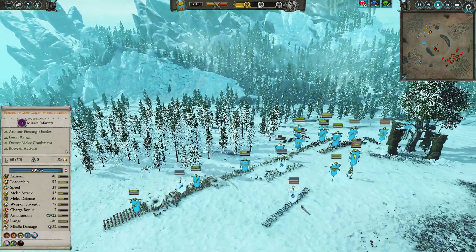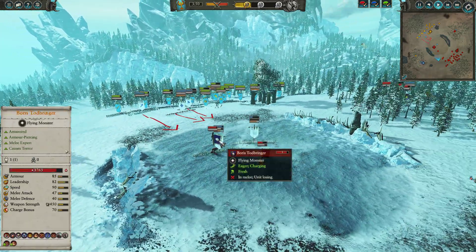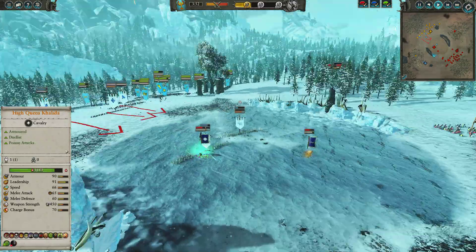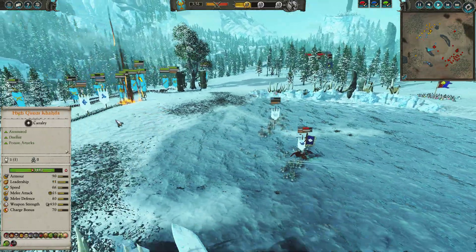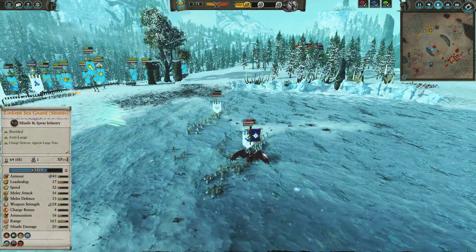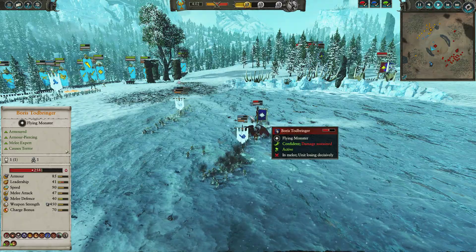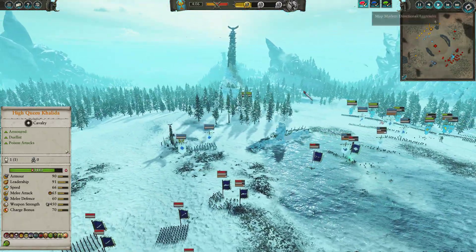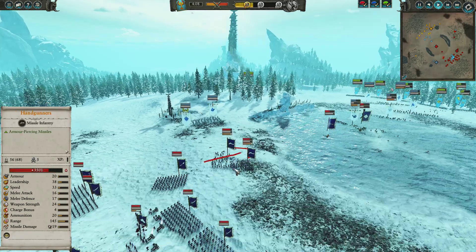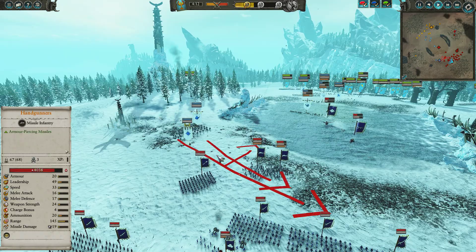Slowly but surely, making his way to the front. You can see Boris diving in on the Lothern Sea Guard — not entirely sure that's the brightest idea. This might not be where you want to be in life, because he's going to get pounded by the Everqueen's Court Guard. They are a very squishy unit against mortar fire, but just look at poor Boris getting dumpstered there. Absolutely brutal. Meanwhile, this posturing with the handguns on the flank is also a bit of a mistake — it's opened them up to the Dragon Princes and Tyrion, who are just dashing in.